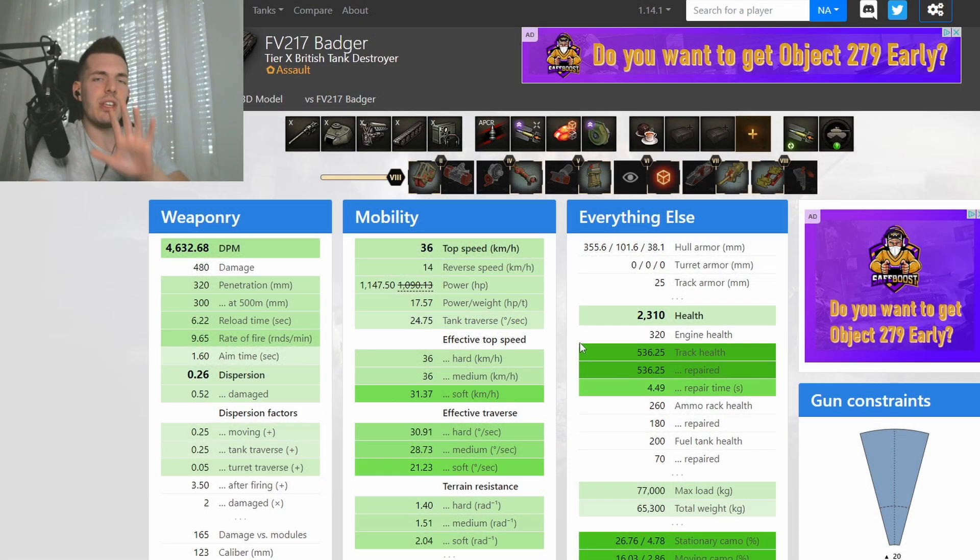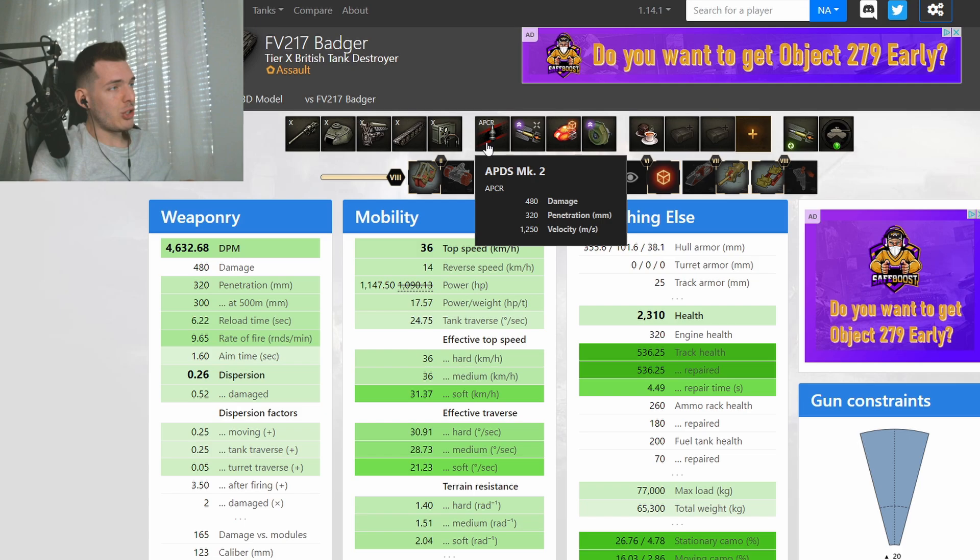Here we are again with another episode of the World of Tanks A to Z series. This time we are reviewing the FV 217 Badger, the tier 10 British tank destroyer, which is incredibly OP once it is placed in a good position and enemies start flowing in front of you. Let's take a look at the stats — 4,600 DPM, ladies and gentlemen. This number has absolutely blown my mind. 320 penetration with APCR.